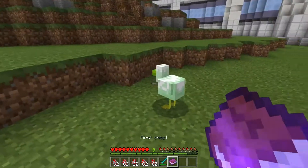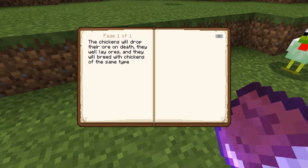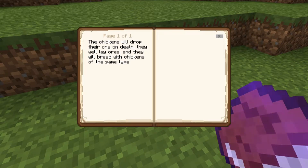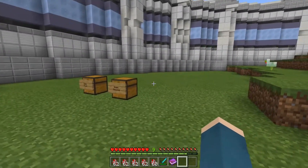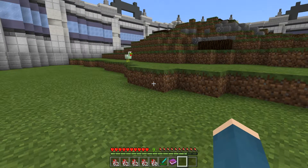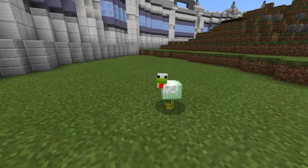We got a book here, so let's read it. Let me read this in a professional voice. The chickens will drop their ore on death, they will lay ores, and they will breed with chickens of the same type. Interesting — so apparently these guys drop their ore on death.